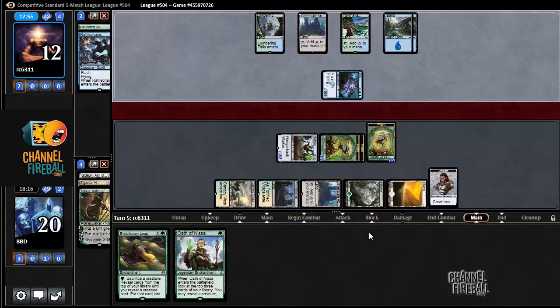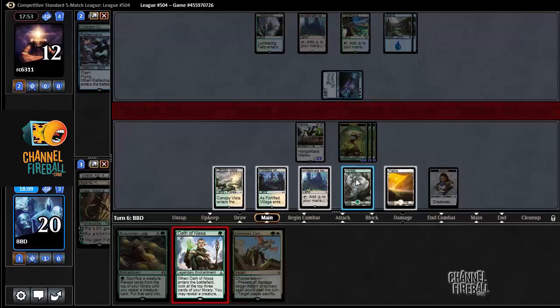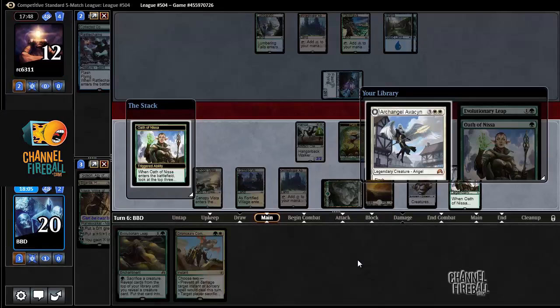Is that another Collected Company? Yep. Dromoka's Command — that's a good one. Oath of Nissa, let's start with Oath of Nissa and see what we find off of this. That's a good one to find — Archangel Avacyn.